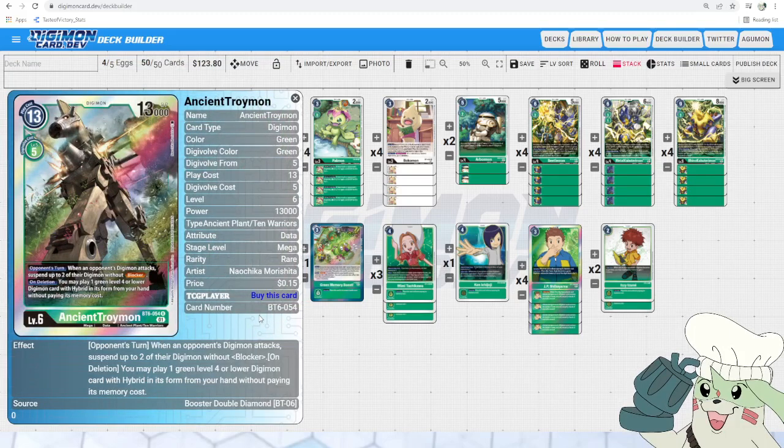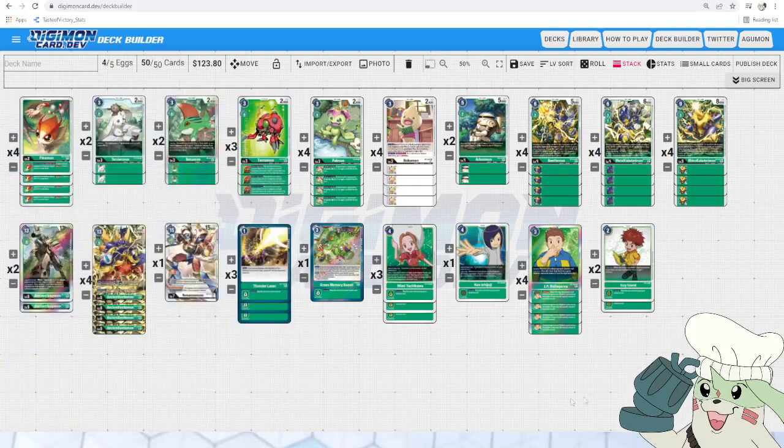Ancient Troiamon has the effect — opponent's turn, when an opponent's Digimon attacks, suspend up to 2 of your opponent's Digimon without blocker, and then the same on-deletion effect. This is a little bit less helpful than it was in X1 because there are so many Tamers now, so your opponent will just digivolve one by one to not set off effects like this. However, if they are rushing the field with a bunch of Bokumons trying to dig for stuff, this at least stops those Digimon from swinging. Other decks that want to go wide will find this really useful, so there is still a place for it in the mix.